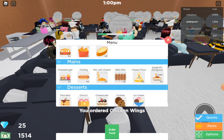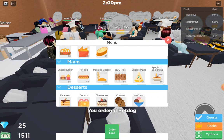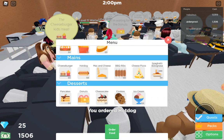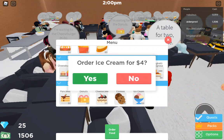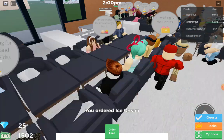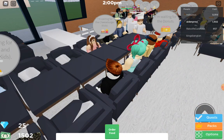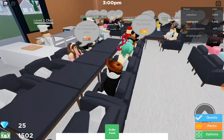I would like to order: for starters, some chicken wings — so that order is coming. For mains, I would like a hot dog. And for desserts, I would like an ice cream. Now they should be cooking my meal.